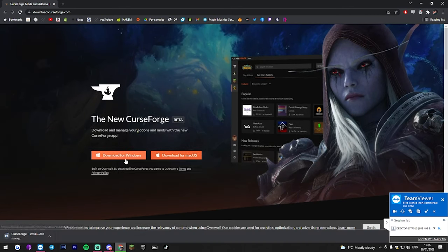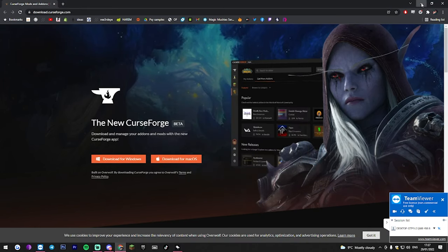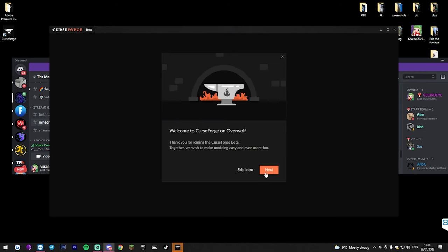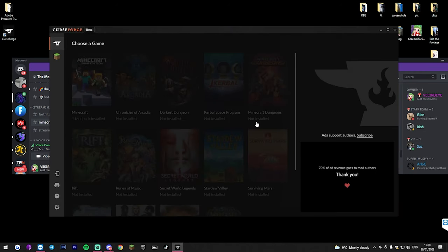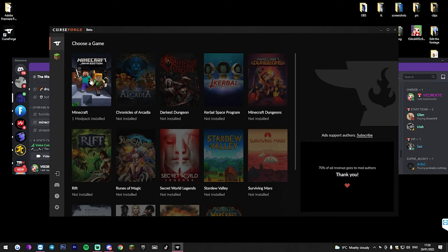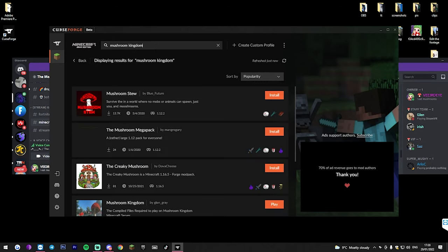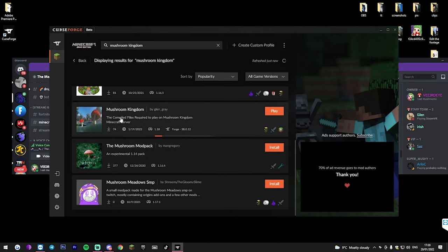Download the CurseForge launcher. This is where you'll be launching the game from, so you no longer need the Minecraft launcher. Once you've got the CurseForge launcher, just click on Minecraft. Go to Mod Packs. Search for Mushroom Kingdom and it's the one made by Glen Grey. You'll see it's got this little emblem here — click on that and download it.